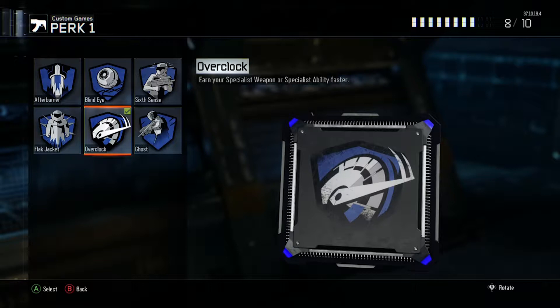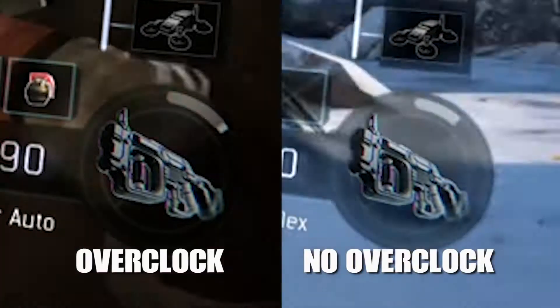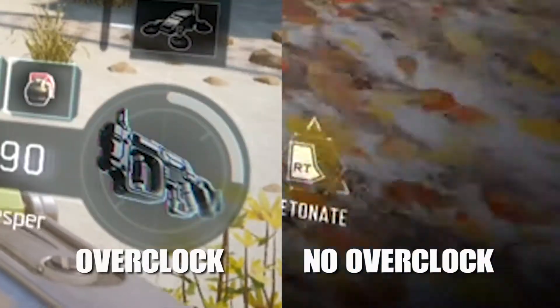Hey gamers, welcome to OpsHead's Beginner's Guide to Perks. Today I'll be going over Overclock. Overclock allows you to earn your specialist weapon or specialist ability faster. Your specialist ability will recharge automatically, slowly, as the match progresses.